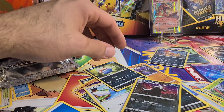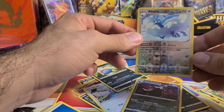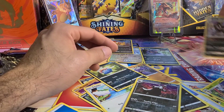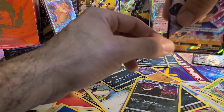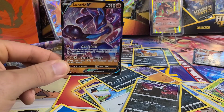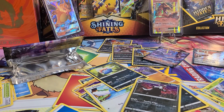You get your promo card which is your Dubwool, and going over our pulls: we got that Altaria reverse, Scrafty holo, the Arbok reverse, Obstagoon, the Scrafty reverse — and then probably the best of the lot was this Lucario V card. Nothing amazing but it is a nice pull. Let me know what you think of the Champion's Path set — is it one of your favorites? Do you guys want to see more of these boxes opened? Hope everyone has a great day. Enjoy your Pokemon collection and I hope to see you on the next video.